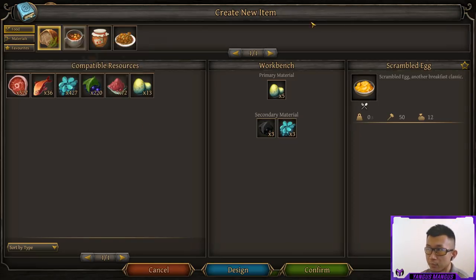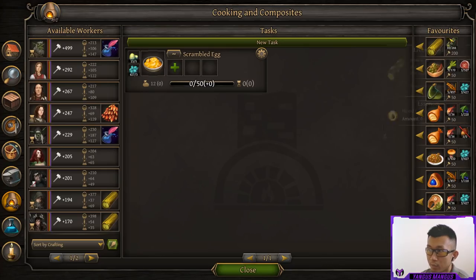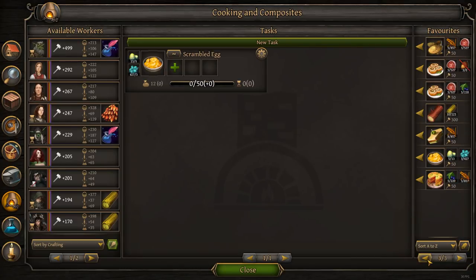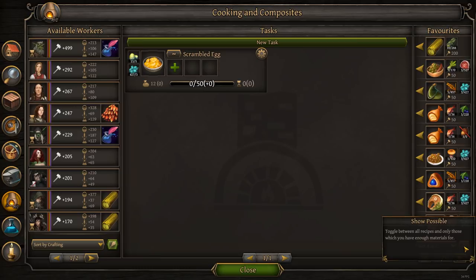Before you confirm the recipe, you can favorite it, and then it'll start showing up on the panel on the right. I actually have quite a few pages of favorites. There's a very helpful button that allows you to only show the possible recipes based on what materials you have on hand.